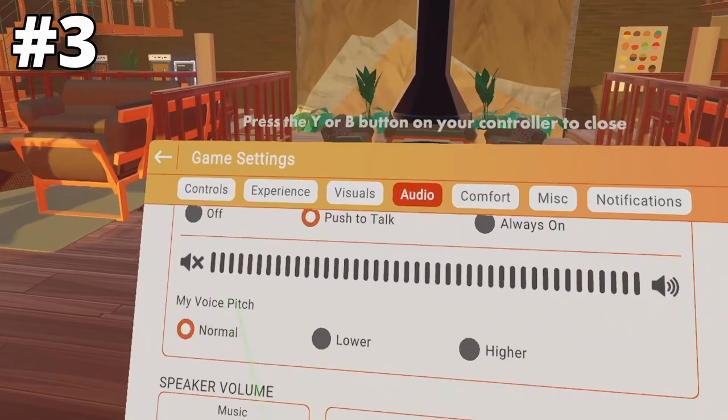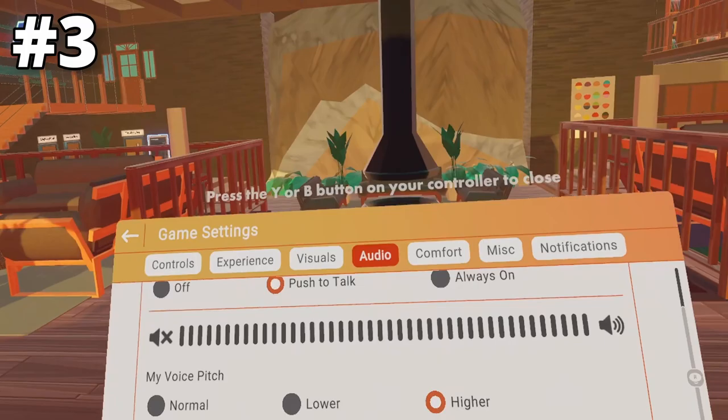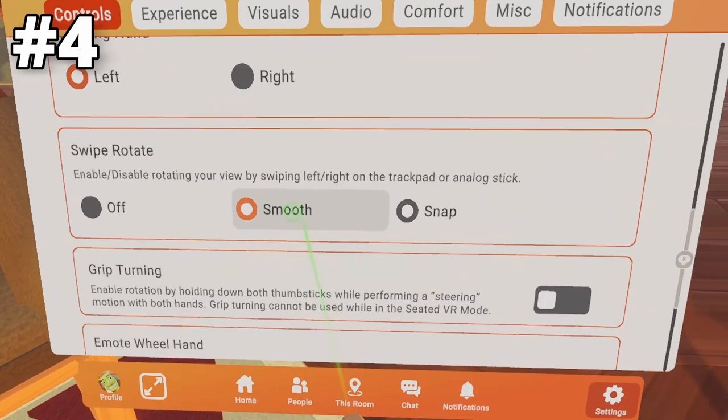Also in the audio settings is Voice Pitch, and this is for people who don't feel comfortable using their normal voice in Rec Room. They can either change the pitch lower or higher, and that affects what the players around you hear.